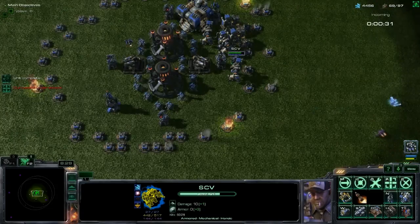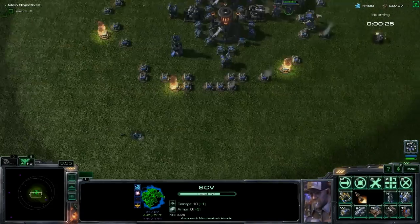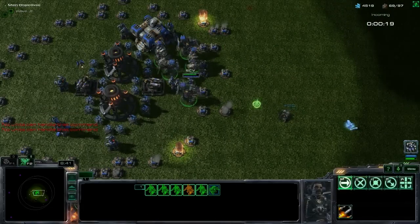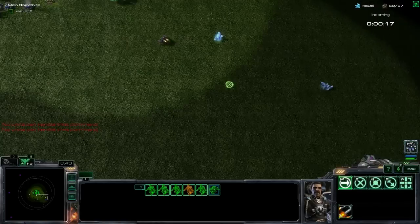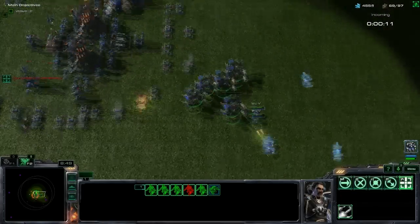These work exactly the same way as they do in final mode - they will keep sending stuff at you until you destroy them. There's a chance of them spawning every wave, so you really need to keep on top of them, which is why I'm going to attempt to go over here and kill this, so that I haven't got SCVs nibbling at my wall.